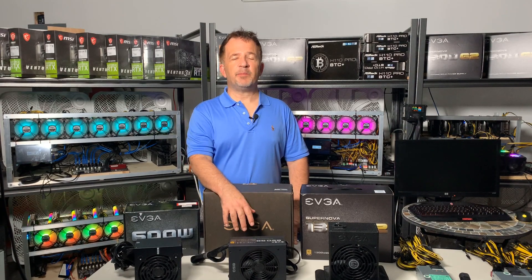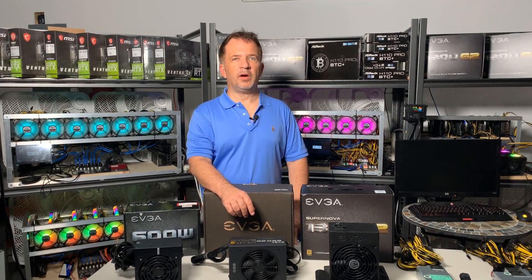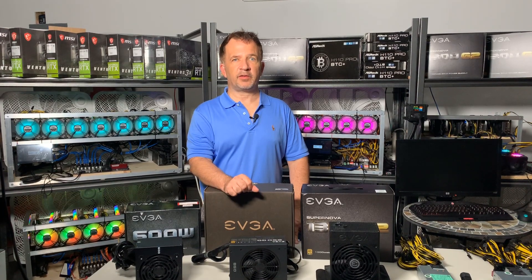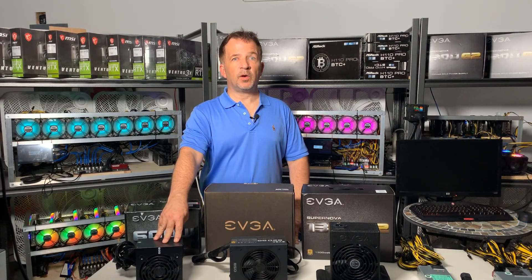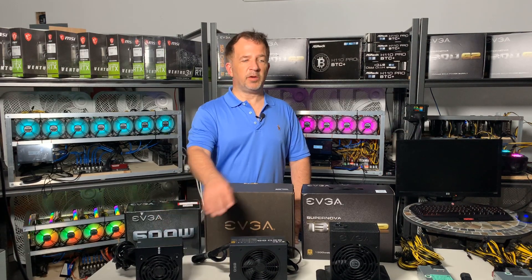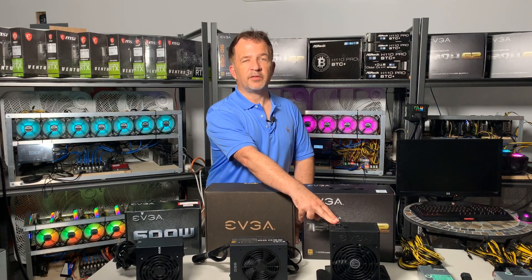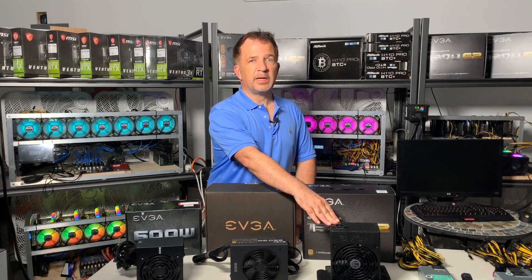Some final points on ATX power supplies: the 80% rule. You don't want to exceed 80% of the power supply's capacity. On a 600 watt power supply you don't want to go more than 480 watts; on a 1300 watt power supply you don't want a constant load of more than 1040 watts. That will help keep your units safe — always keep the 80% rule in mind with your ATX power supplies.